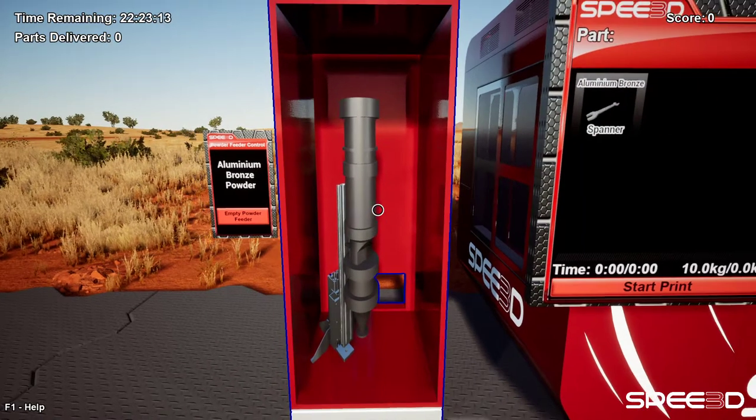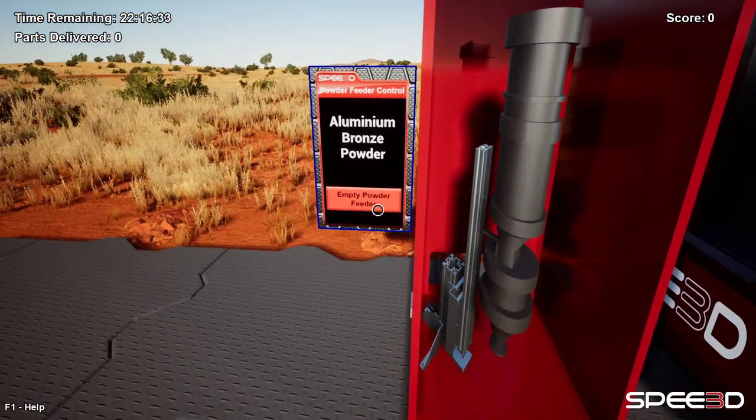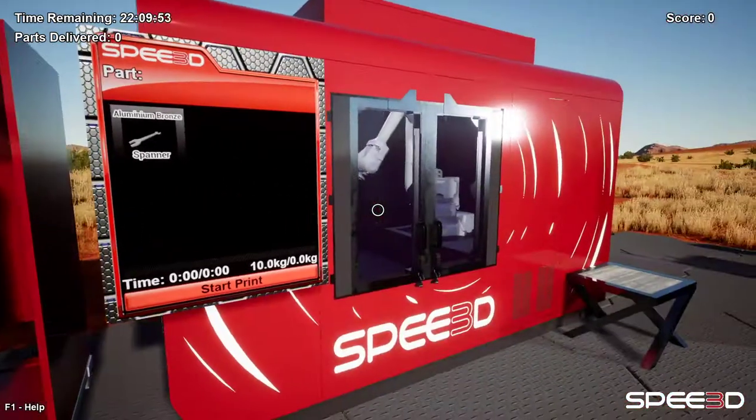The powder feeder can only hold one type of powder at a time. So if we need to change powders, we'll need to empty the powder feeder by clicking this button here. Now that we've got our powder feeder loaded, we're ready to print.